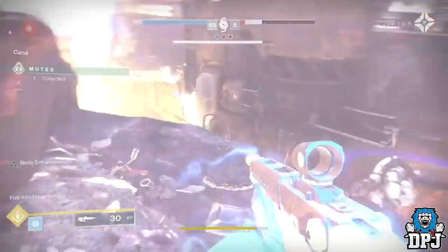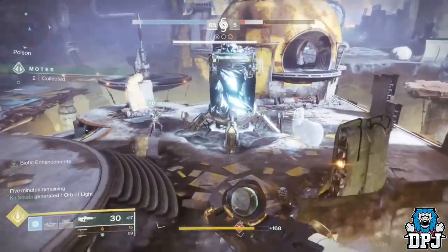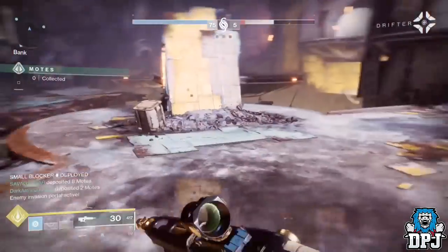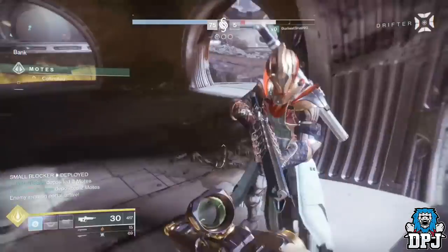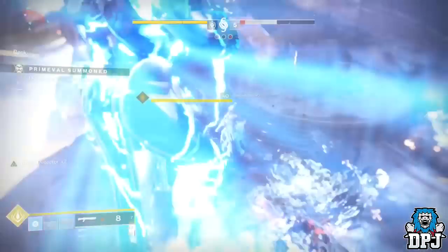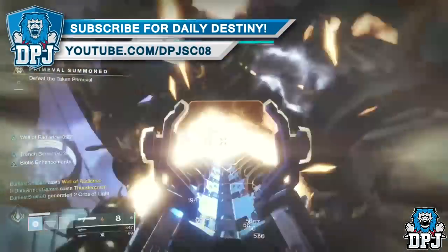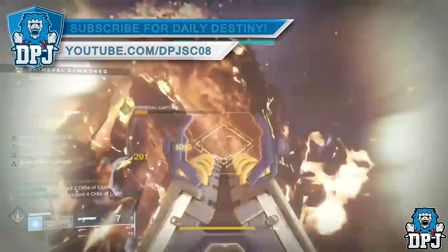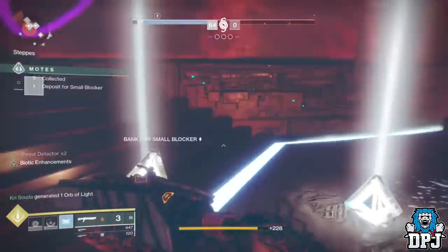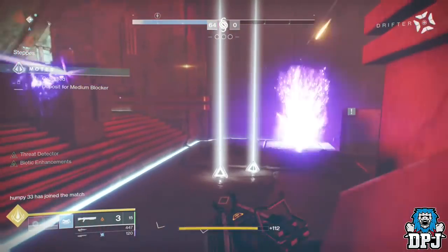Your team has enough to pull the Prime Evil! You've summoned the Prime Evil — kill it and the win is yours. Bank and you'll summon a Prime Evil. You want to win? That's how.